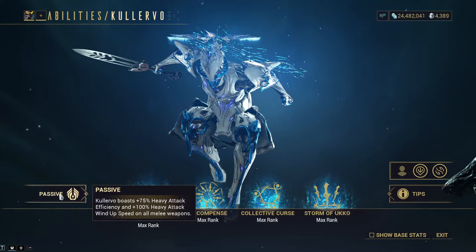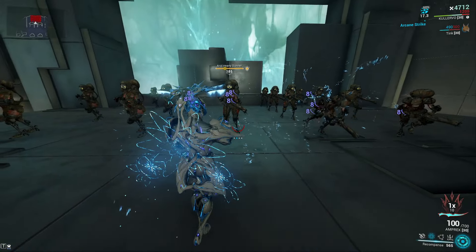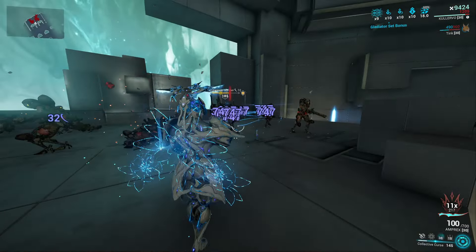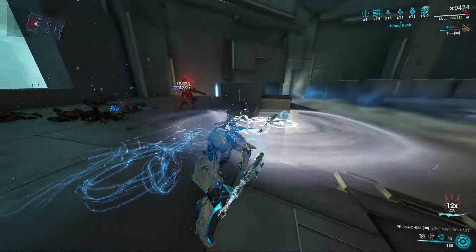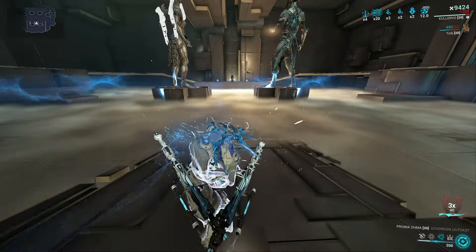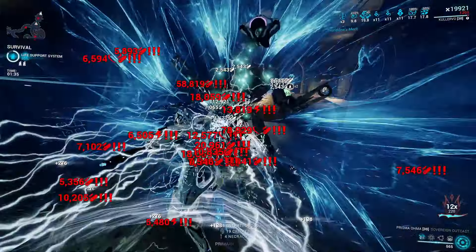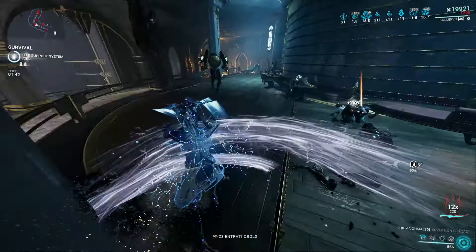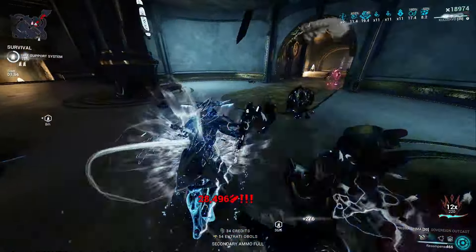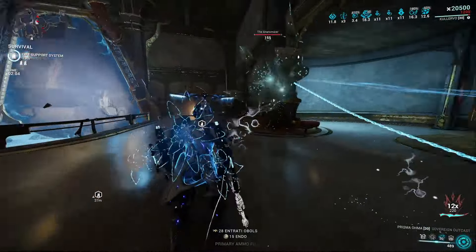For his passive, it's insanely good for melee. It gives him 75% heavy attack efficiency and 100% heavy attack wind-up speed — really good. It covers you even if you miss your Tenokai. In addition to that, his abilities grant him combo counter. Recompense, his second ability, grants him one combo per dagger hitting an enemy. Melee hits that hit enemies linked by Collective Curse — his third ability — also build one combo point per hit. And Storm of Akko gives you one combo per tick of damage on enemies. This combo gain scales with mods like Quickening or Nariman's combo count chance increase. Another part of his passive is he gains increased health, armor, and energy per rank, capping at rank 30 — 200% extra health, 50% extra energy, and 100% extra armor. It's very good.